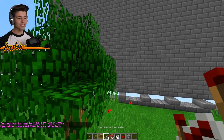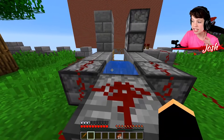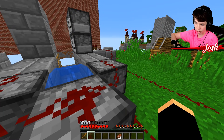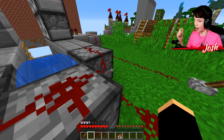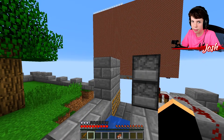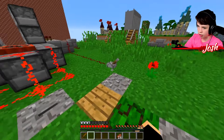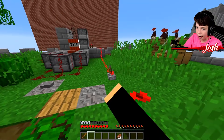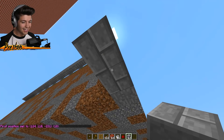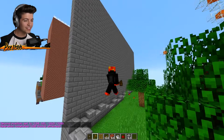He's going to be so confused — he's going to be shooting TNT at me and be like, what is going on, why is it not breaking? Josh: My TNT cannon is finally working, I finally fixed it. I don't know what was going on — the server was glitching out or something — but it's finally working now. It took some time to build, but now I have my perfect TNT cannon and I'm ready to fire it. Here we go, I'm firing it! Hopefully it doesn't backfire on me.